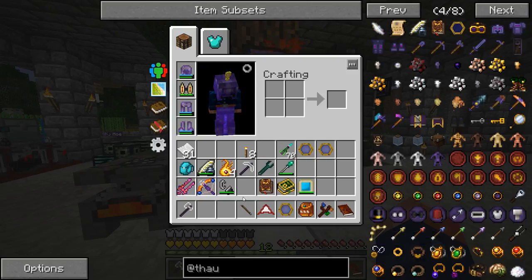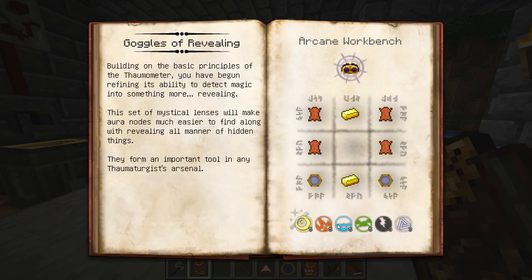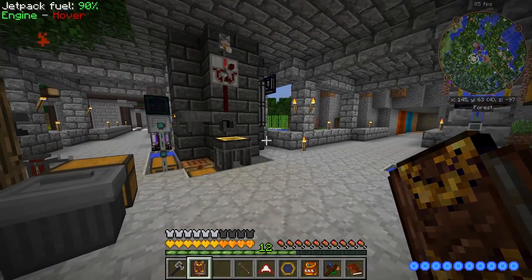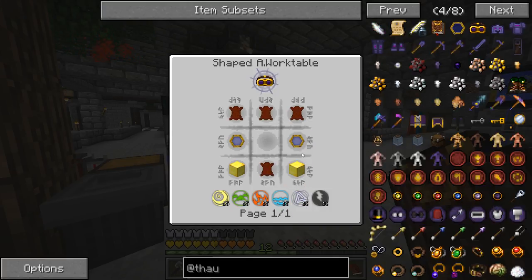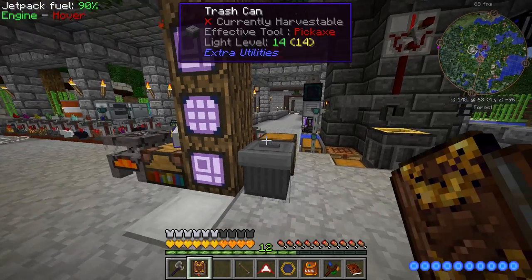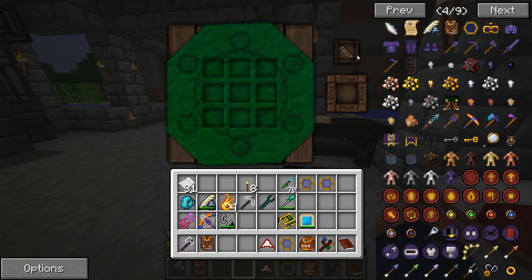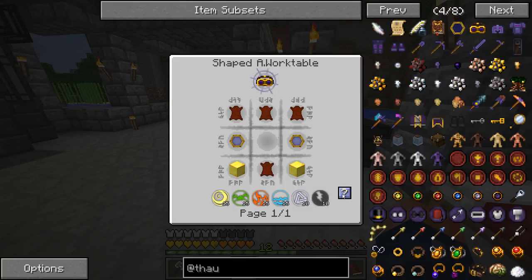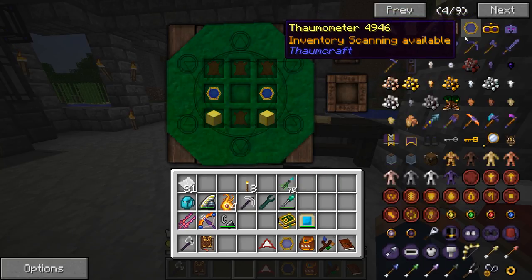So this is going to cost us 15 - we're going to need the Goggles of Revealing, that's what we're making. I've already done the research for it. This says it takes 5, but it actually takes 15. And then this recipe is actually wrong - so if we take a look at the actual Goggles of Revealing recipe, it requires 15 and then 10 of the Perdito, but all of this is different as well. Don't follow this guide because it's wrong - follow the actual item list. I do have enough for all this - we just need to put our wand in here.